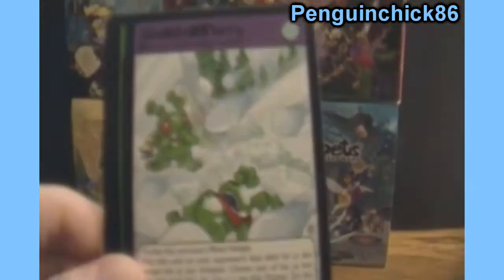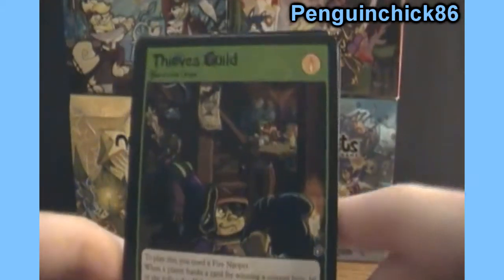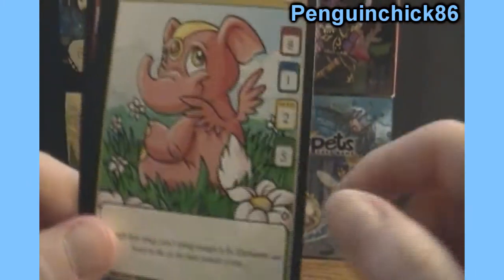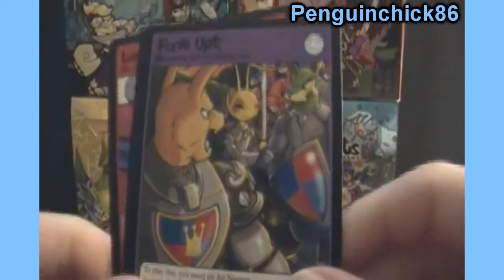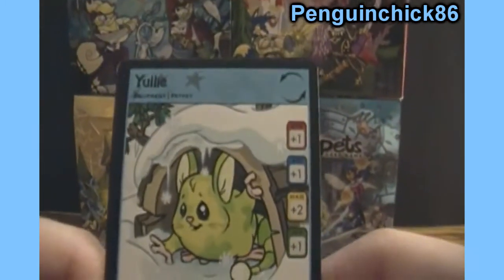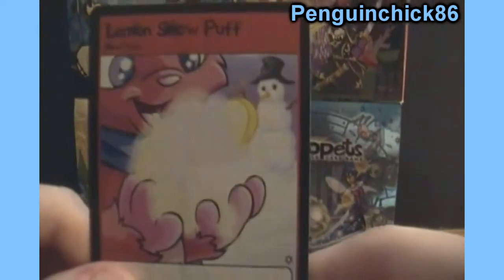And last but not least, we have Safety Deposit Box, Snowball Flurry, Thieves Guild, Fairy Scents, Red Elefante, Form Up — actually that looks like it's being said more angrily, so: Form Up! — Yuli, and Lemon Snow Puff.